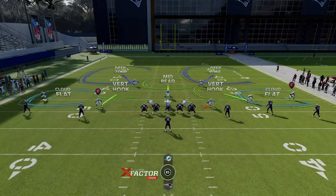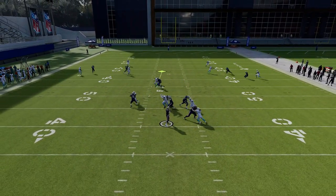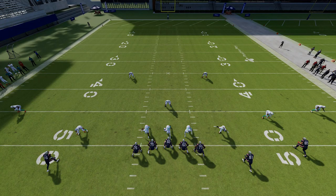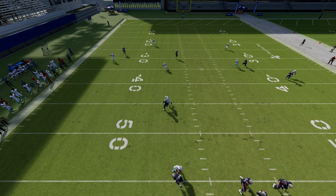My next tip is how to user. In zone coverage, you have to pay attention to what the zones around you are doing. You typically want to take the receiver closest to you and can essentially turn to man coverage if nothing else is immediately open in your area. On this play with a flood concept, the first receiver I have to cover is the one closest to the quarterback — the tight end. He'll be uncovered if I don't take him first. 85 and 16 have cornerbacks or linebackers in front of them, so I have to take 81's route away first, then I can turn into man coverage.